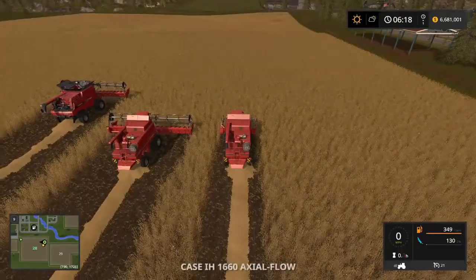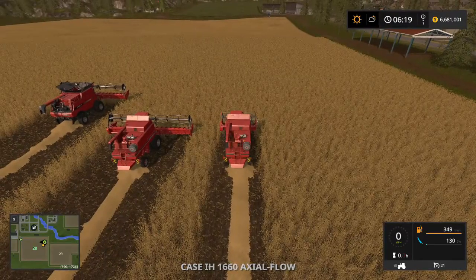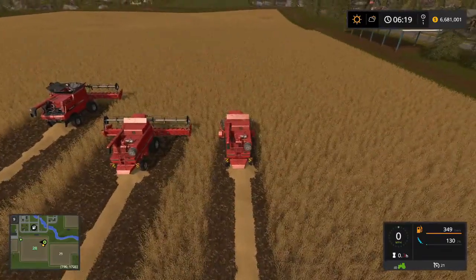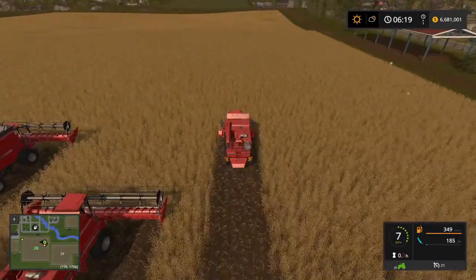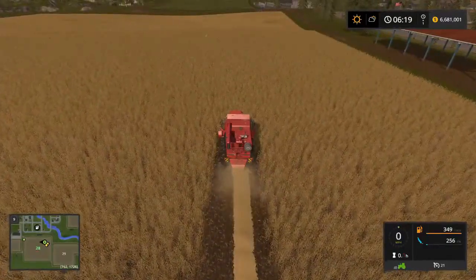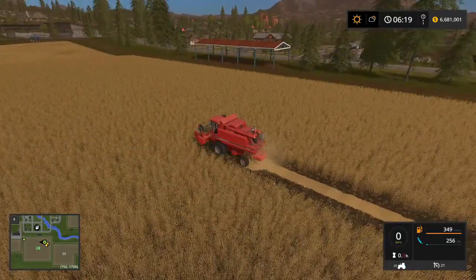One more test to show you: this is an unfertilized wheat field, or at least the portion we're in is unfertilized, and we're managing about six to seven miles per hour here with the 1660 with its proper header.